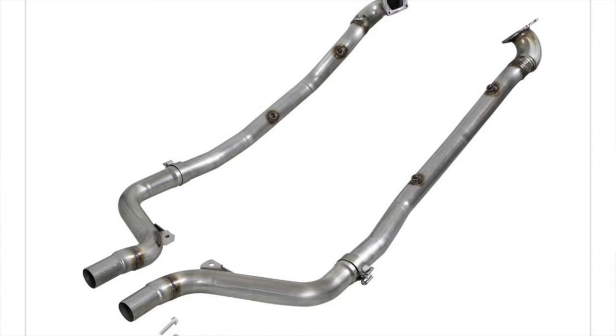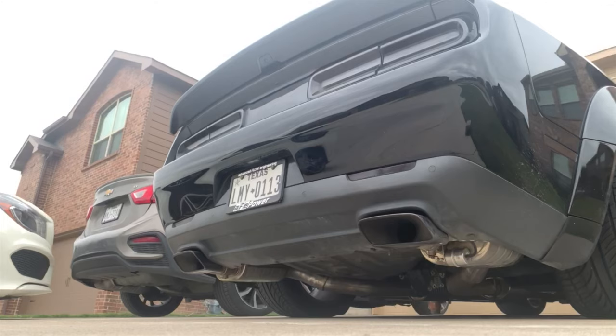Mod number two: exhaust — a catback system. Yes, that's actually beneficial. It changes the sound of your car if you want a more aggressive sound. To get the most out of my exhaust, I removed the cats — I have catless downpipes. I'll throw a picture of them up and a sound clip so you guys can hear it.